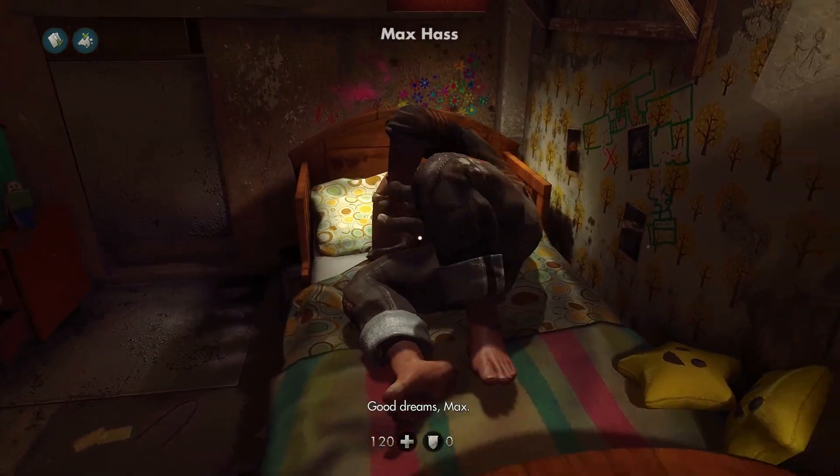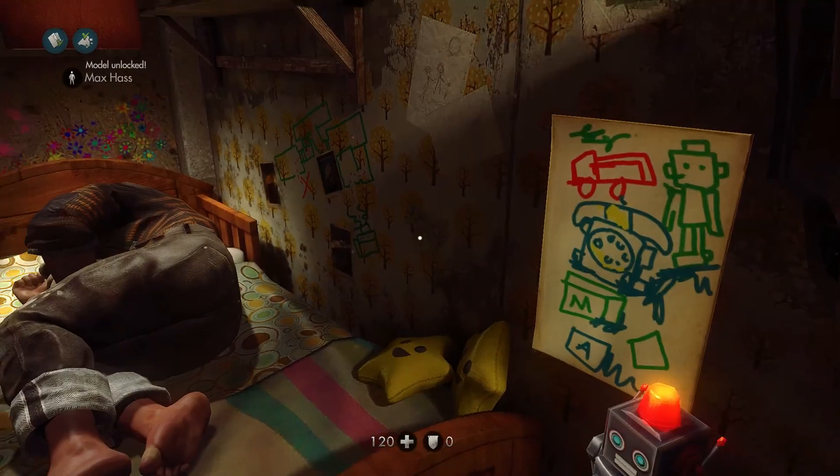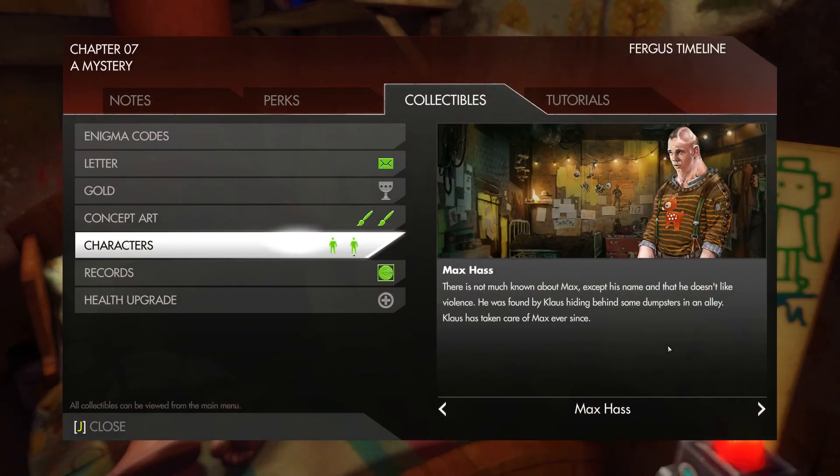Good dreams, Max. And that unlocks the Max Haas character model. There's not much known about Max, except his name and that he doesn't like violence. He was found by Klaus hiding behind some dumpsters in an alley. Klaus has taken care of Max ever since.